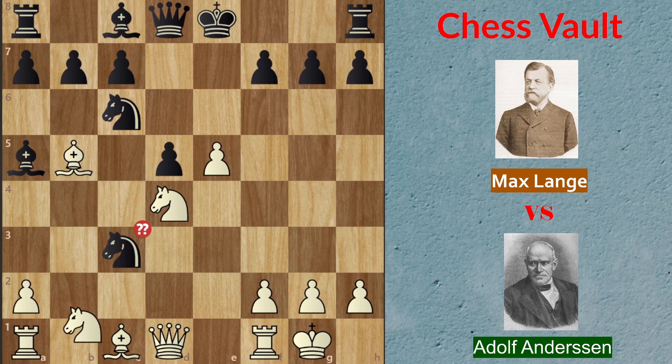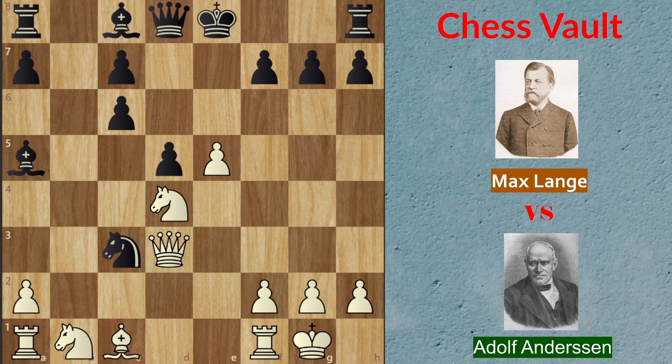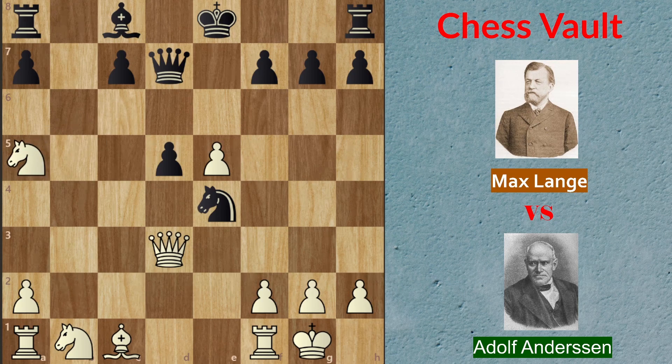Black decided to take the knight on c3, and knight takes on c3 was played in the game. Again the computer recommends bishop taking on c6, and I'll show you how that would transpire. After knight taking on c3 — which is a blunder by the computer's evaluation — the game would continue with bishop takes on c6, b takes on c6, queen d3 attacking the knight, knight goes on e4, knight takes on c6 forking the queen and the bishop, queen d7, and knight takes on a5 with a material advantage and the initiative for white — practically a won game. That is why bishop taking on c6 was better, but as you know this game was played a long time ago and people weren't that experienced. They didn't have computers and the calculations we have now.